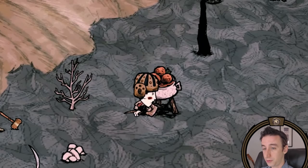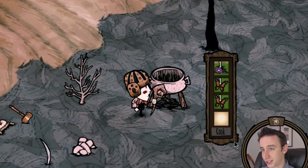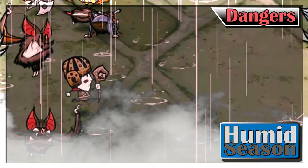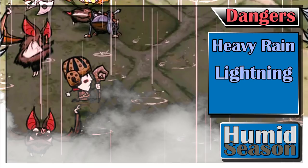Let's make sure you are prepared for the humidity and the rain. That's right, my scrawny little mute adventurer, I'm talking about Humid Season. Humid season, like all Hamlet seasons, spans 11 days, the first one starting on day 12 and ending at the top of day 23. There are a number of seasonal dangers involved here. First, rainfall and lightning will start to occur much more frequently, similar to spring and hurricane season in other DLCs.